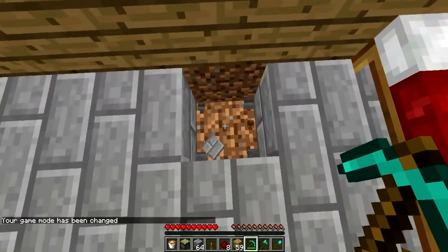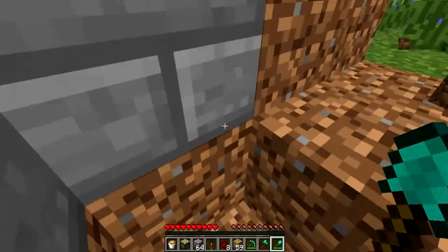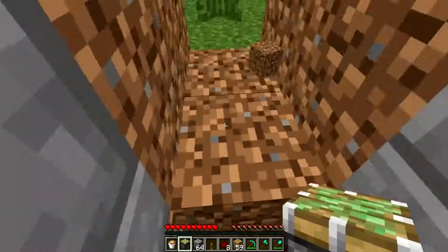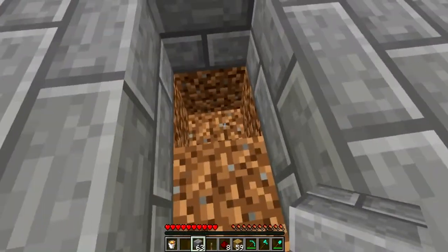So first you want to dig down two blocks, and then fold down and dig two blocks. Then place your piston on the furthest block and then the stone here. You have to make sure it's stone, or else the lava will burn it.